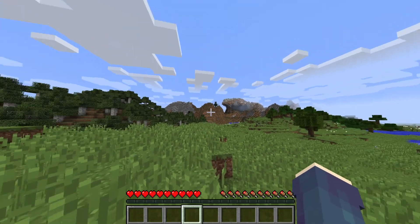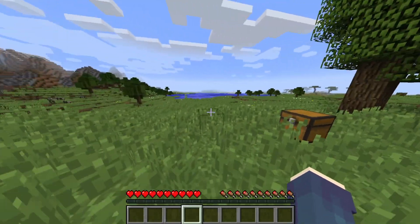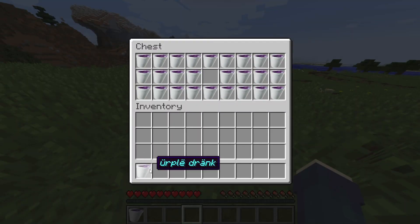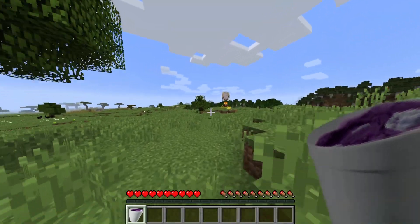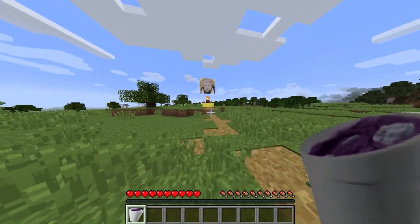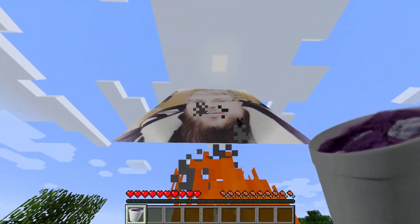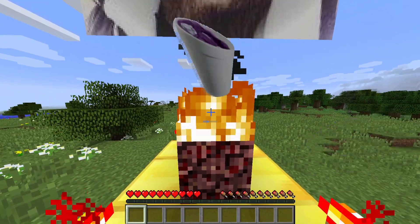Now that you have spawned into Minecraft, you need to go to the starter chest right next to you, open it, and get one of the herbal drinks from there. Then you've got to go over to the Joey shrine that has spawned in right next to you, and you have to sacrifice the herbal drink to Joey the god, the lord, and the savior.